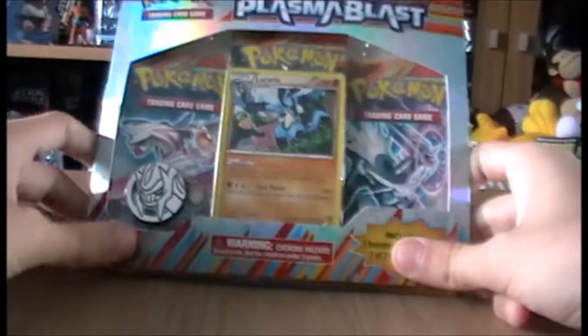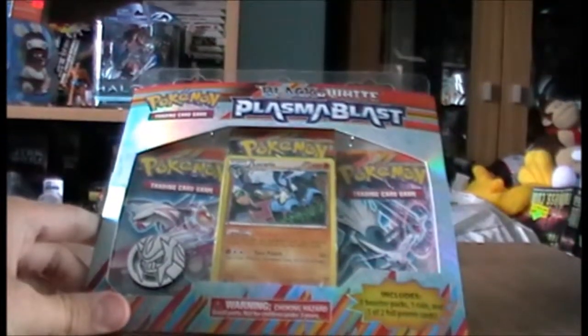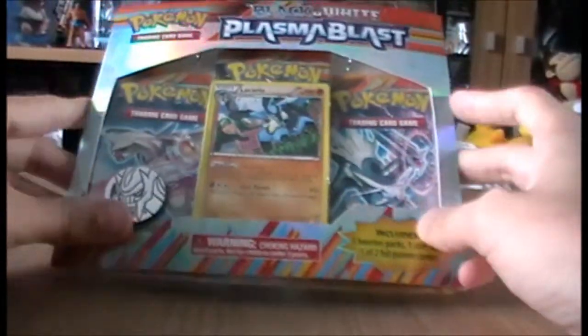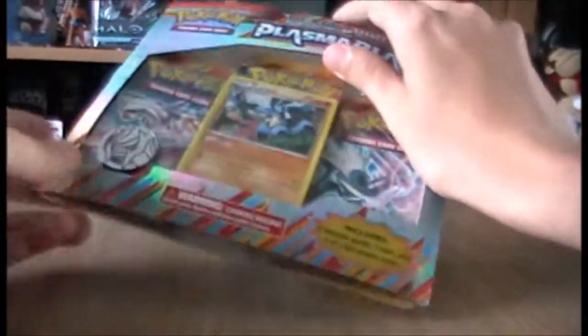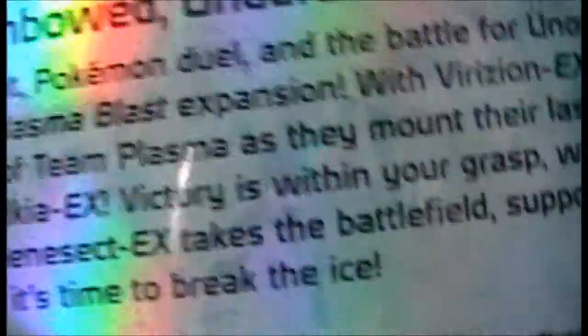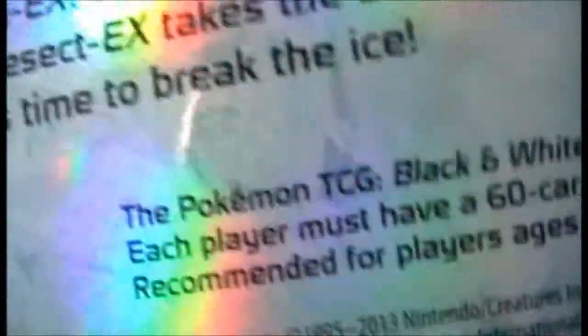Hello and welcome to a video of Plasma Blast, a blister pack - the Lucario version, as you can see. It came out yesterday I believe; I ordered it from Chaos Cards and it arrived today. A quick look at the back shows Lucario and Genesect are the two promos you can get with it, and a quick read confirms that Virizion EX, Dialga EX, Palkia EX, and Genesect EX are definitely in the set.